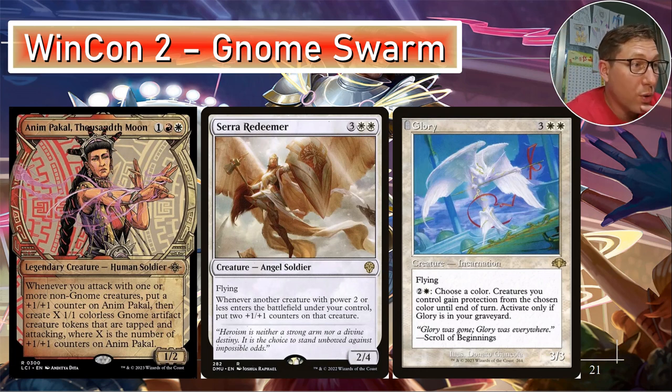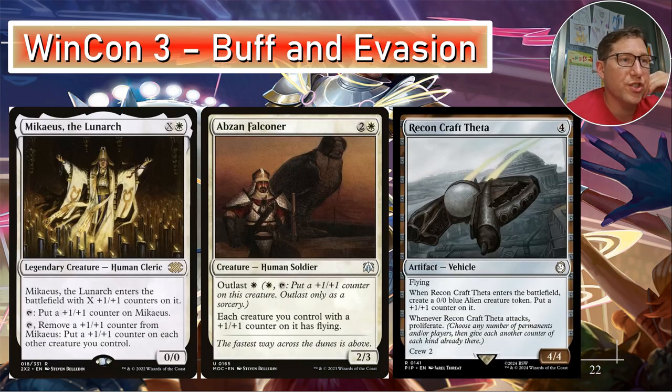Glory — five mana for a 3/3, and since it's Boros it goes in the deck. You want this in the graveyard as quickly as possible. For two and a white, choose a color — creatures you control gain protection from that color until end of turn. So you give your creatures protection from whatever color, attack, and all those gnomes come in with protection, plus +2/+2 from anthem effects — it's a horde of evasive three-threes coming at someone, probably taking them out.